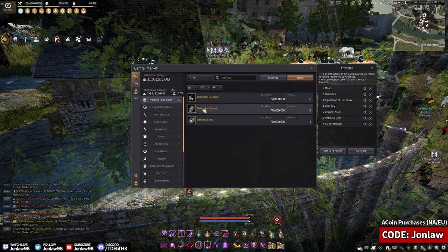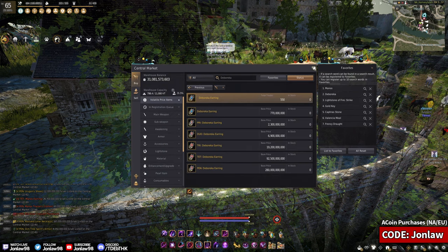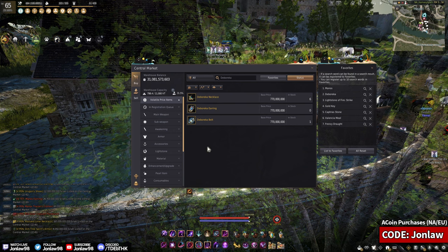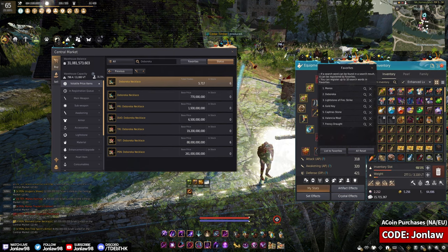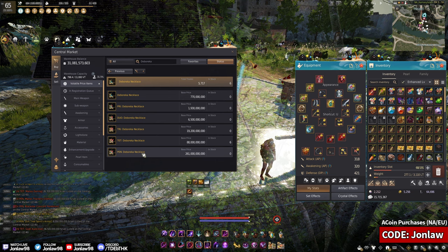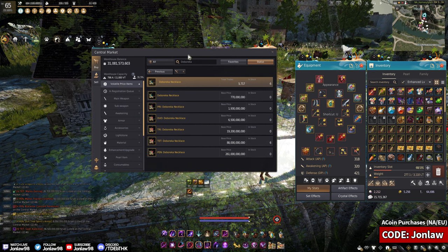Aside from the earrings, which are still very new to the game, I don't think we're going to be seeing any Tets for a while. Even if you're new and getting to the gear score where Deberecas are in your range, I would definitely go for the necklace first. If you have a Pen Ogre right now, that's 35 AP, and your next upgrade is obviously Debereca. That's 5 AP for 300 billion. Obviously people aren't going to be selling it until it hard maxes, and even then I don't think people will be selling it for a while because it is still a very rare item.